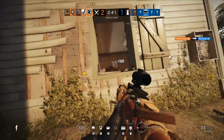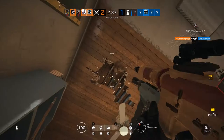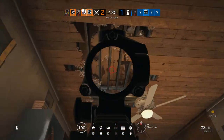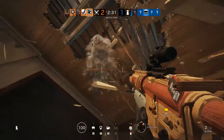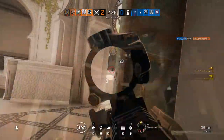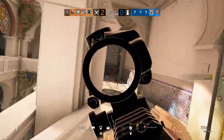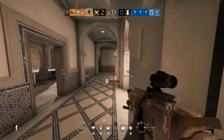Buck is especially useful if you are pushing an objective that is protected by entry-denial gadgets such as Bandit's batteries or Mute's signal disruptors. If Buck is able to destroy the floor below these gadgets, he can take them out easily without having to rely on Thatcher, especially if Thatcher has been banned in the match you're playing. He can also get sightlines on mirror windows and other gadgets that defenders can do nothing about. This is fairly situational, but worth thinking about all the same.